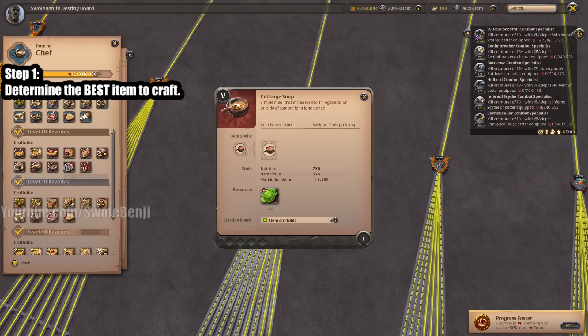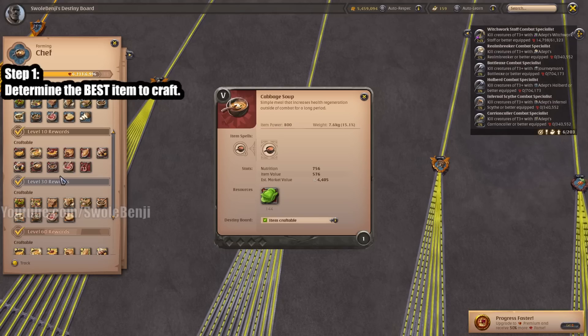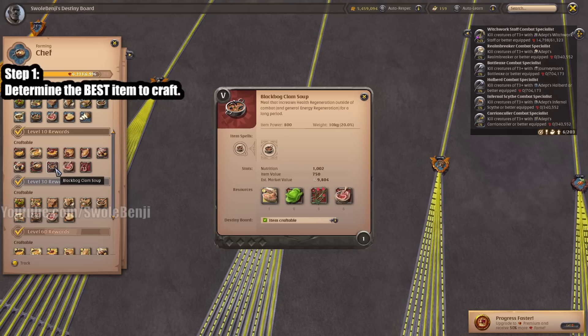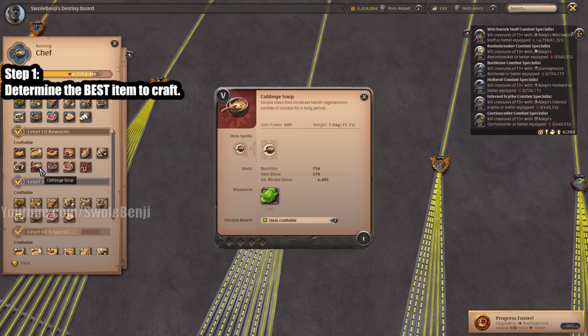Not only do you have to take the cost of crafting the soup, you then subtract the amount it's going to sell for — because you're going to sell all these things back to recoup some money. Craft the items, minus the sell value, and that gives you your net cost. Then take that silver amount and divide it by how much fame you earned. The one with the lower silver-per-fame ratio is better, because you want to spend as little as possible to gain as much fame as possible.